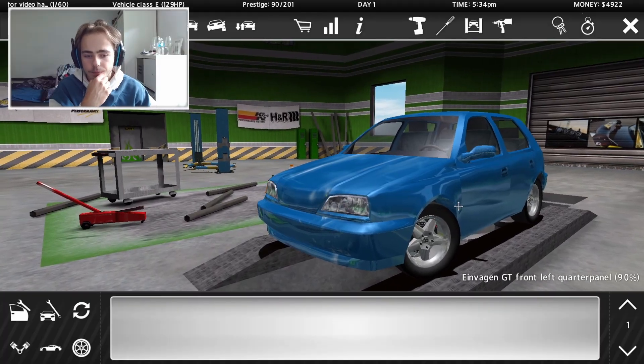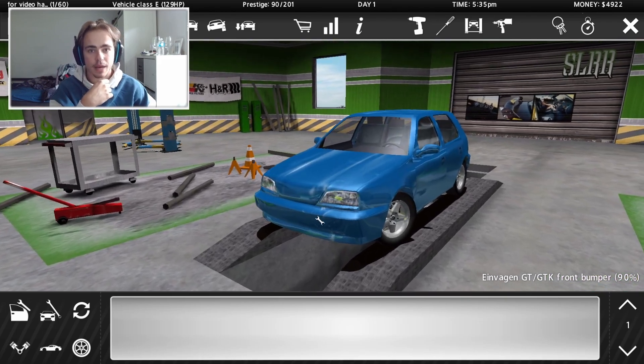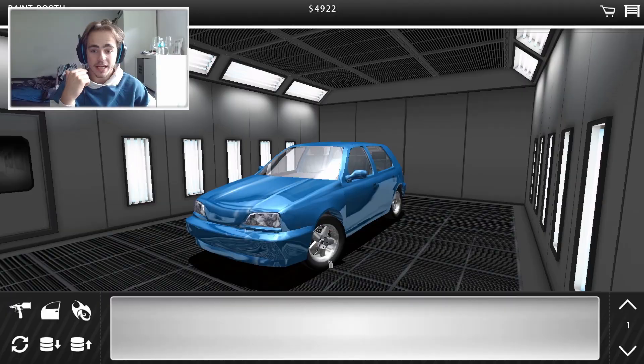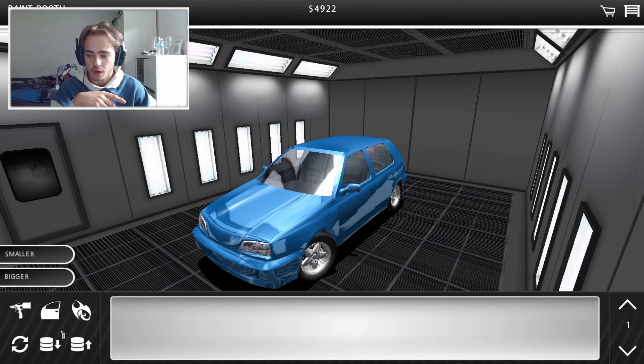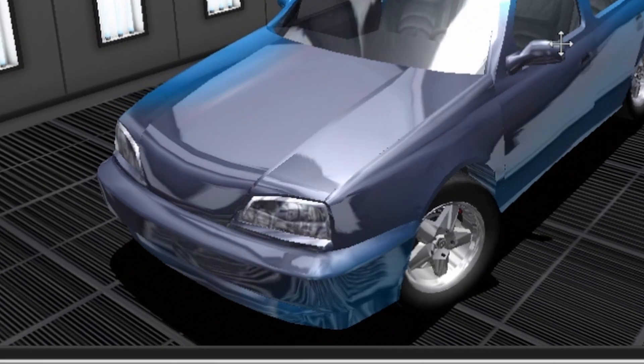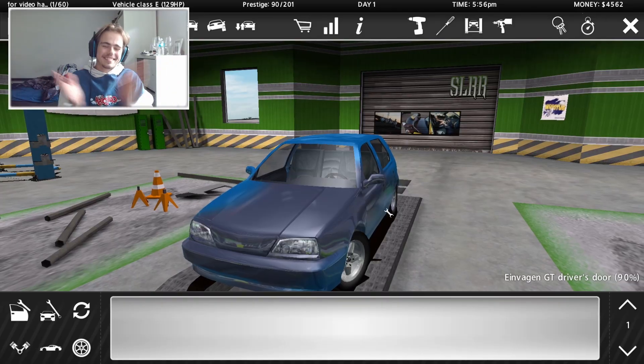Let me show you the customization features. As you can see, damage actually affects your paint. And you have to go to the paint booth - you can respray it whatever color you want. You need to actually buy the paint first, then you can spray it. And there you go - there's your brand new detailed car. It's sick.